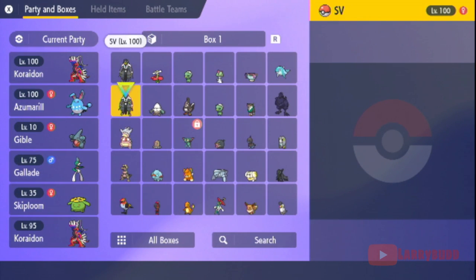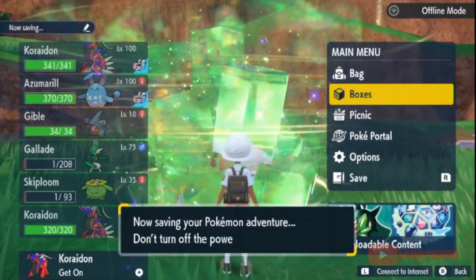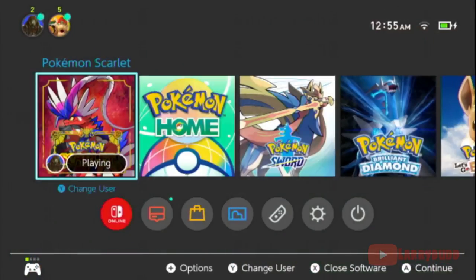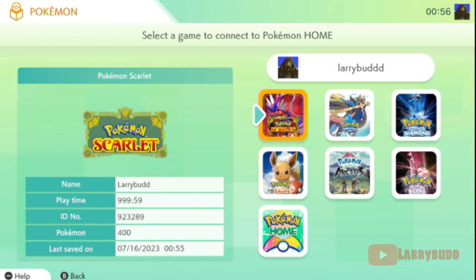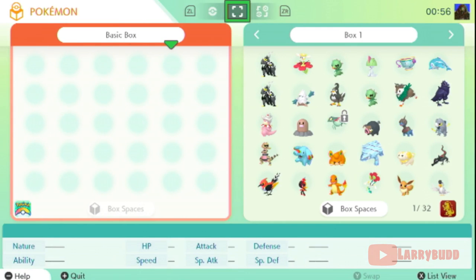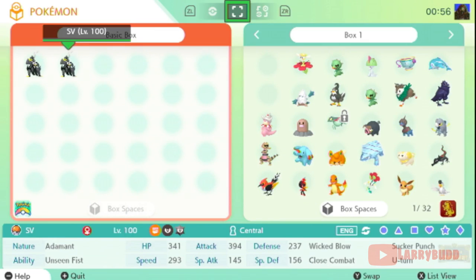There's Swish and there's SV. Let's go ahead and save, and now we're going to open up Pokemon Home. We're going to take both Urshifus and put them in Pokemon Home — there's Swish right here and SV right here. Let's save.